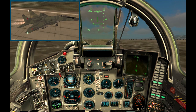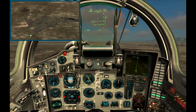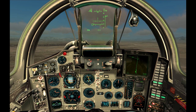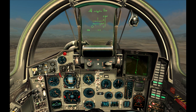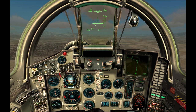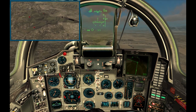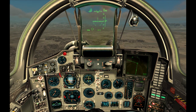When you can confirm altitude gain, retract the landing gear. At 500 km/h the flaps will retract automatically. At 600 km/h you can reduce throttle to 90%. When you get to the desired altitude you can level the plane and turn off the navigation lights. Congratulations, you are now airborne.